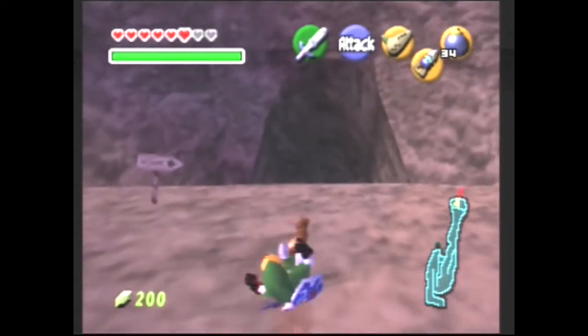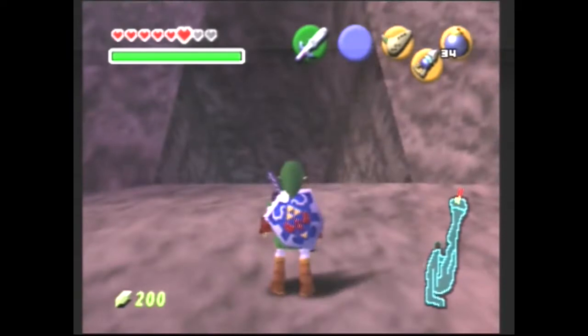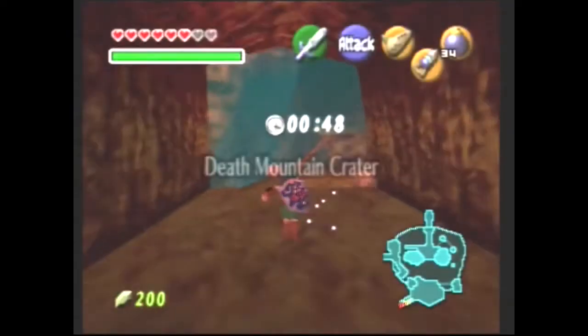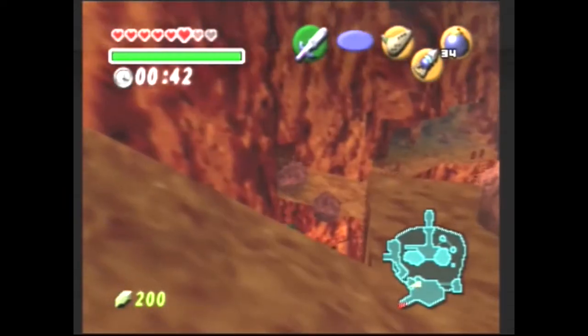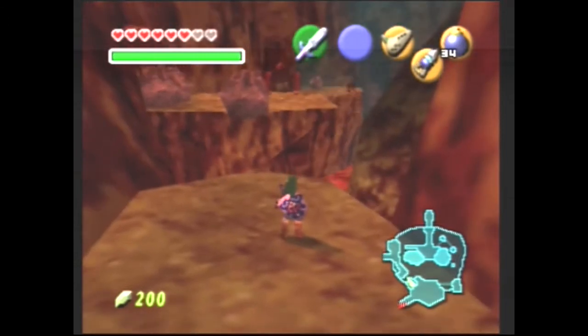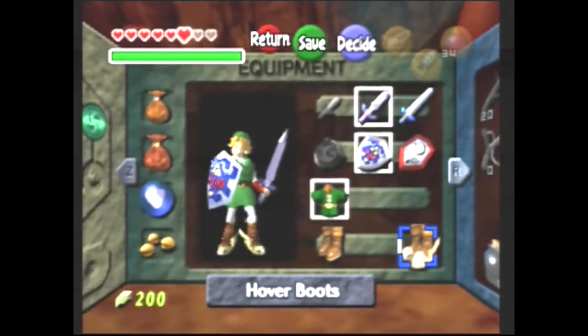All you need for this is the Master Sword and the Hover Boots. You're supposed to need the Megaton Hammer from the other side to get across here — you're supposed to use the Darunia statue and move that — but we're going to skip all that.